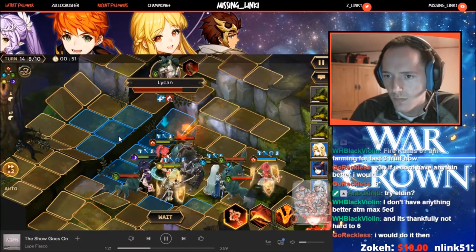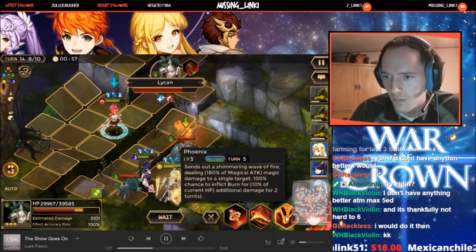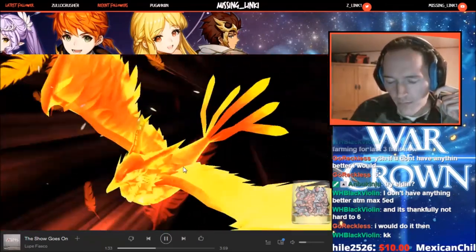I took Arndel because he has an AoE attack which we need to break stealth on the boss, so he's super important. I also took Water Held, but you can replace him with any monster — he's not very good here, he's just all I had.